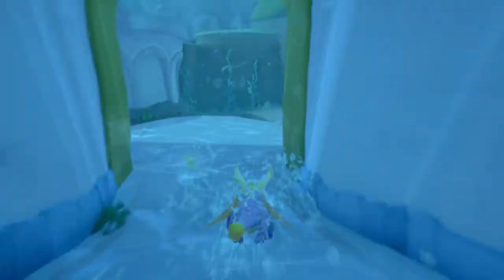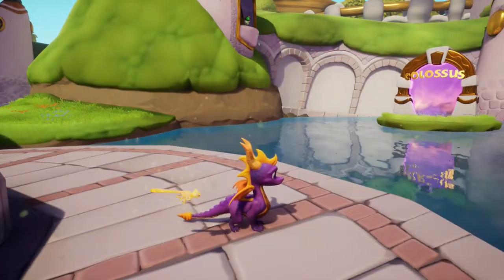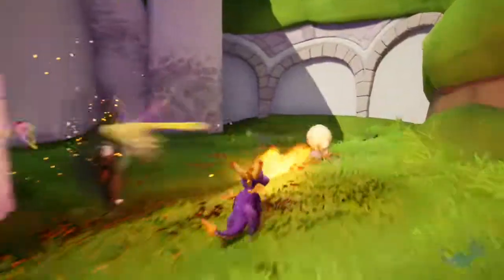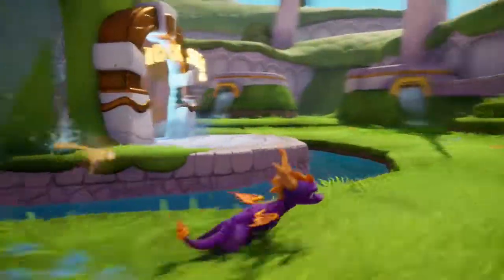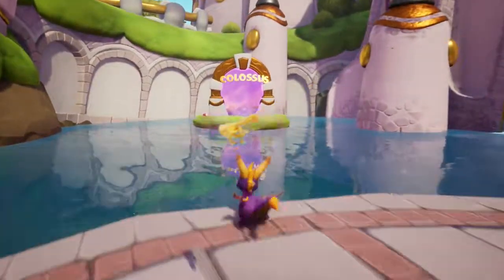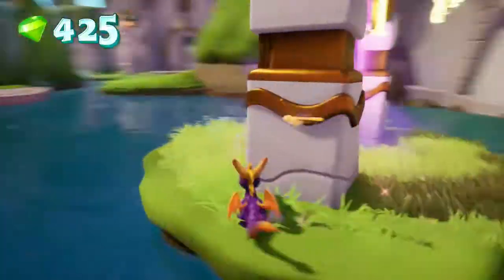I also wonder if there's an easier way back than this. I should probably just charge through the water instead of swimming slowly. There's an orb up there — I wonder how I get up there. I do need to check if there's any trophies I should be aware of. Anyway, I think I'm gonna end it here. In the next part I'll pick it up and I'll probably do the colossus. Let me just grab this gem while I'm here — thanks.